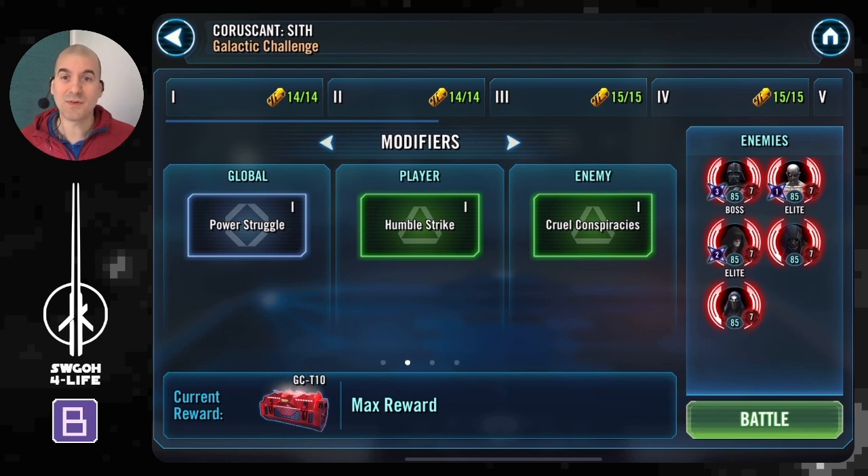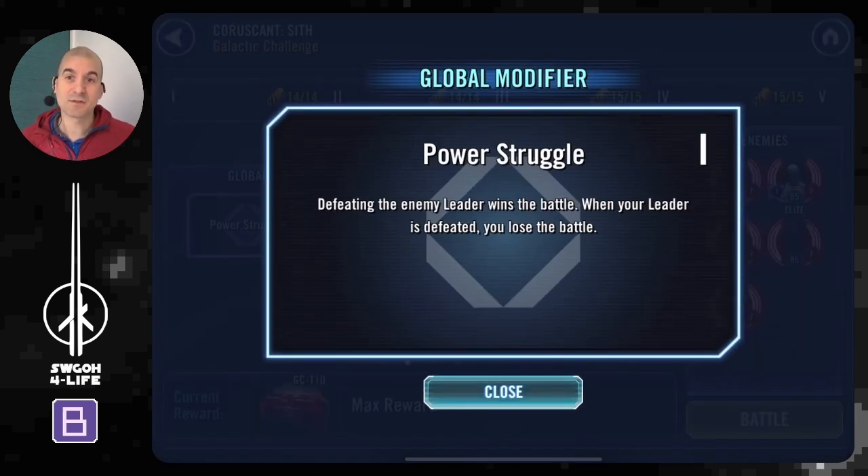Let's look at the Power Struggles modifier — that's the global modifier for Coruscant. Essentially whenever you defeat the leader you win, or if your leader is defeated then you lose. Because of the feats, if you just go straight for Vader and take him out you will not get all the feats done. So you'll most likely have to stall the battle as hard as you can just to get those critical hits in especially.